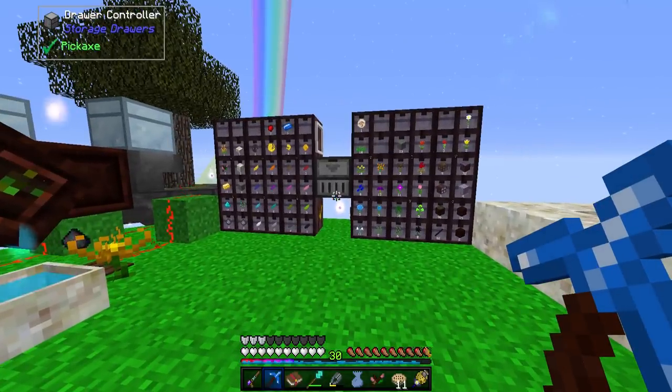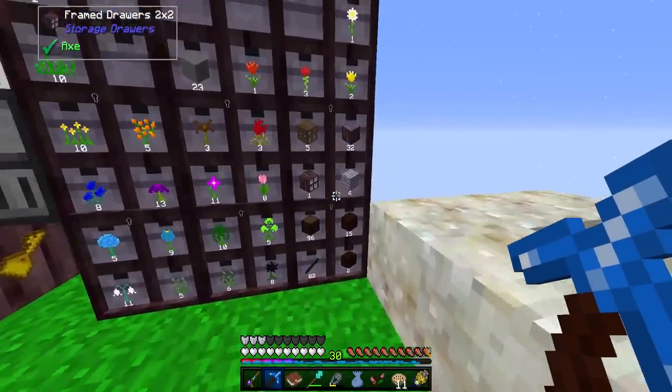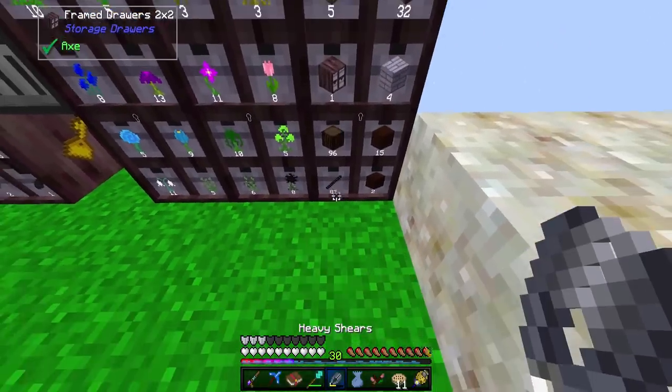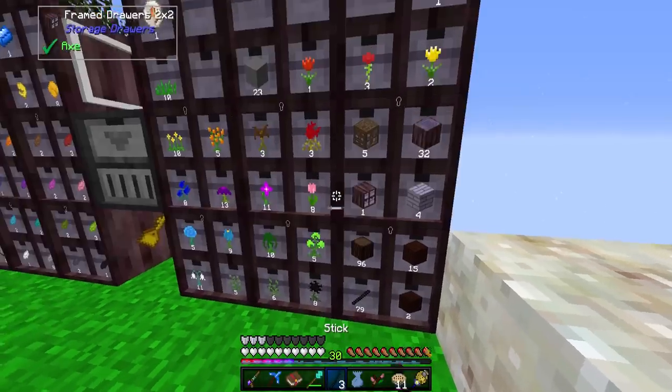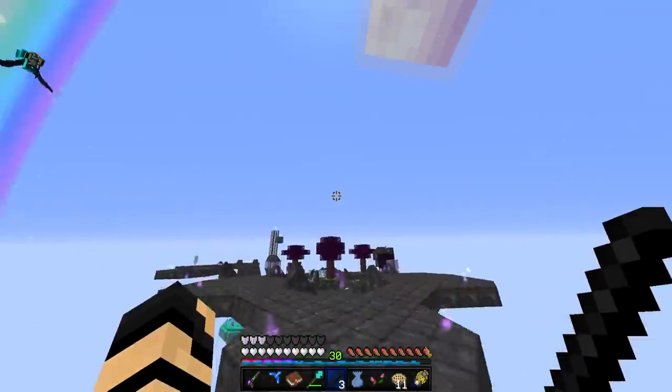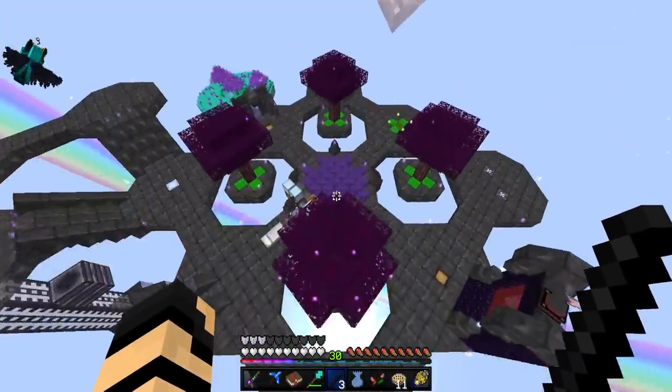So let's focus on trying to make some stuff. I need sticks, which I've got some - one, two, three. And I will need some string, which I have. So I can make a fishing rod for that water room.